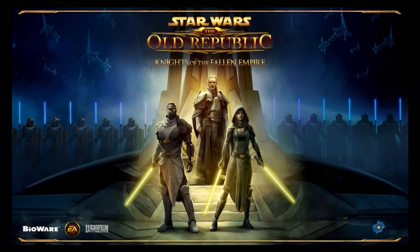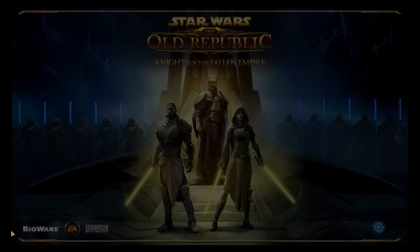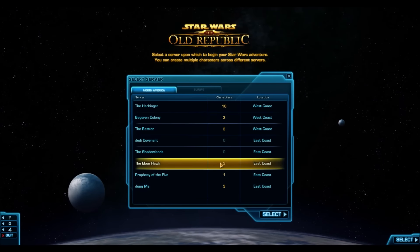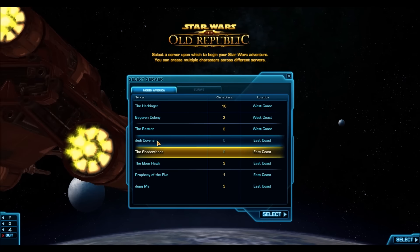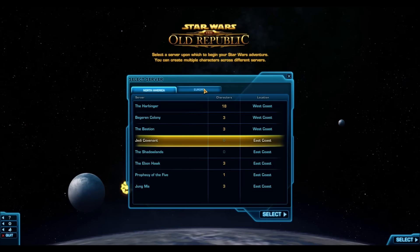The first tier — the heroic tier — gives you five Force Bound packs, and that is tied to a legacy achievement. So what that means is, now that I've done this on the Ebon Hawk, leveled my character to 25, completed the heroic tier and got the achievement, I can go ahead and level up a character to 25 on the Shadowlands and still get that five cartel pack reward. Then I can do it on the Jedi Covenant, and keep going.